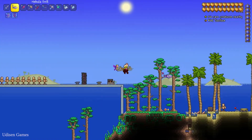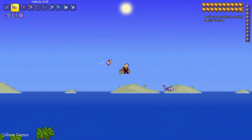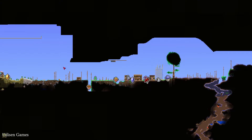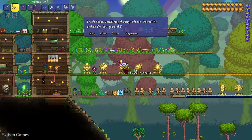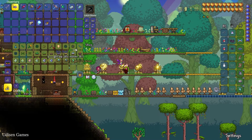If it's not Halloween, no big deal. Return to the jungle and find your Dryad NPC. Build a house in the jungle for the NPC and this girl will appear. Find the Dryad and in her shop she very often sells Pumpkin Seeds.